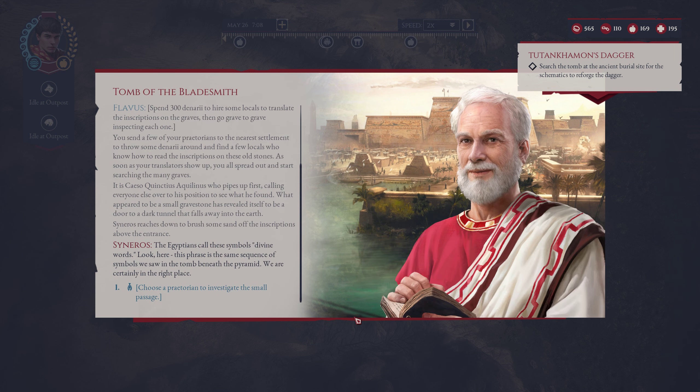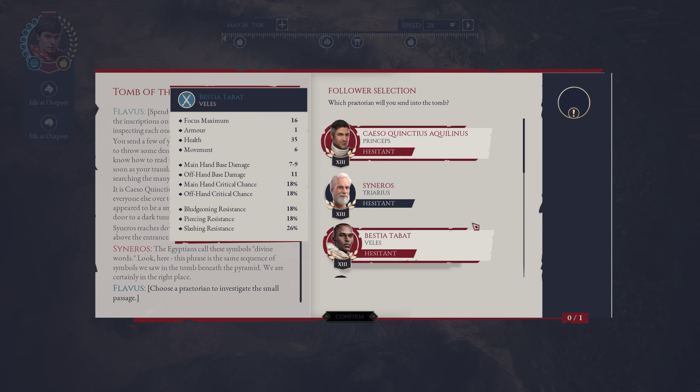It cost me 300 and I don't have much left. The Egyptians call these symbols divine words. Look here - this phrase is the same sequence of symbols we saw in the tomb beneath the pyramid. We are certainly in the right place.